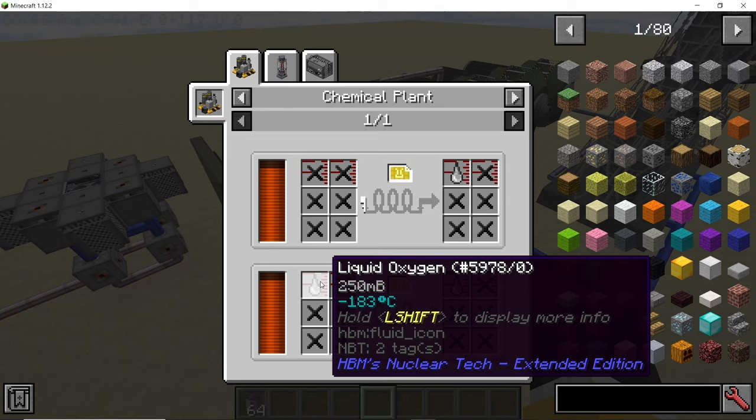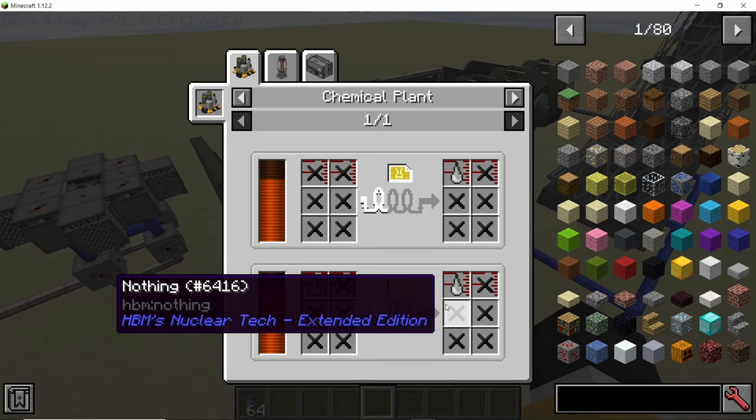Xenon production was buffed significantly using the Lind xenon cycle or the boosted Lind xenon cycle — it was buffed to about six times the previous rate, so it's much faster than it used to be.